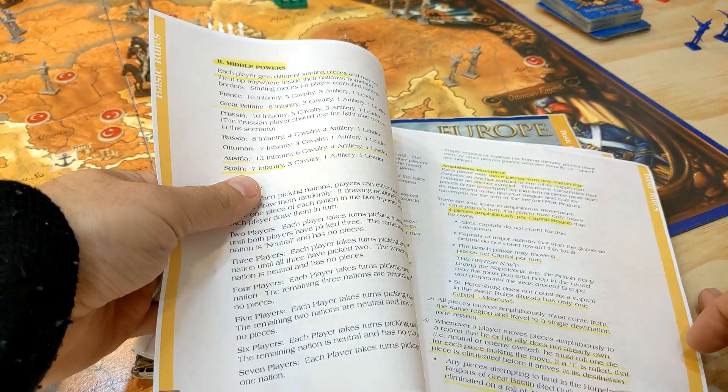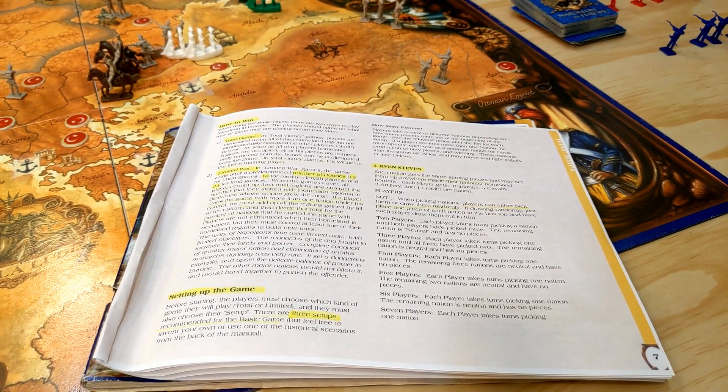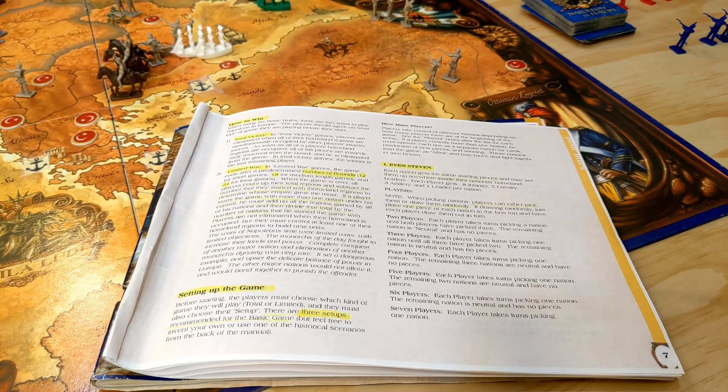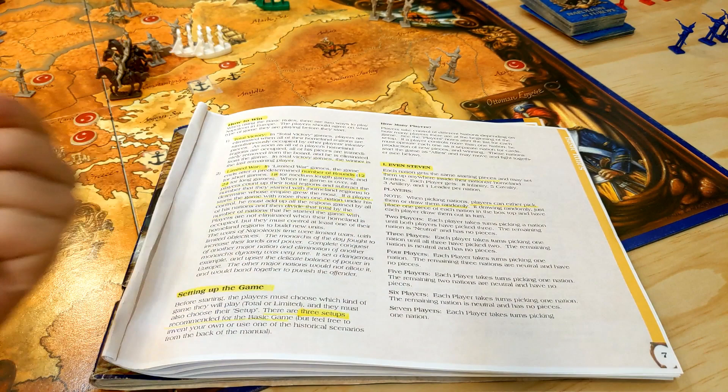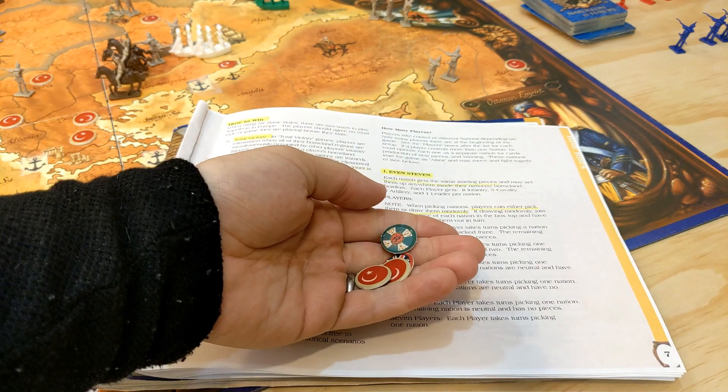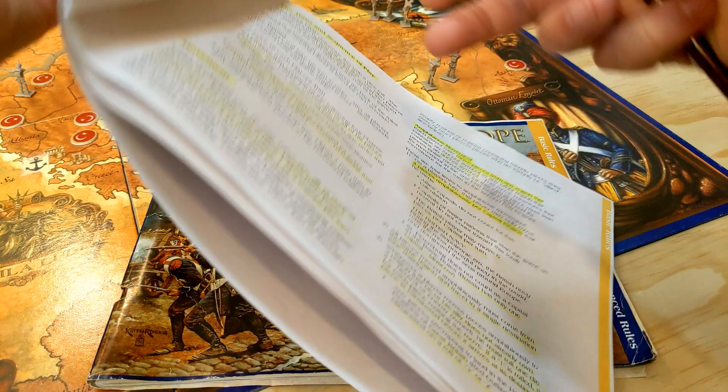There are three game setups: Even Steven, Middle Powers, and Stop the French. Even Steven means everybody gets the same starting pieces — each player gets 8 infantry, 5 cavalry, 3 artillery, and 1 leader per nation. Each player can play more than one nation, choosing freely or by drawing tokens. In a two-player game you chuck three tokens into a box, draw until none are left, and the remaining nation becomes neutral.